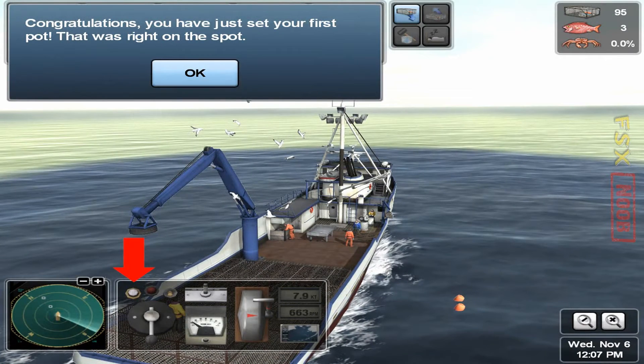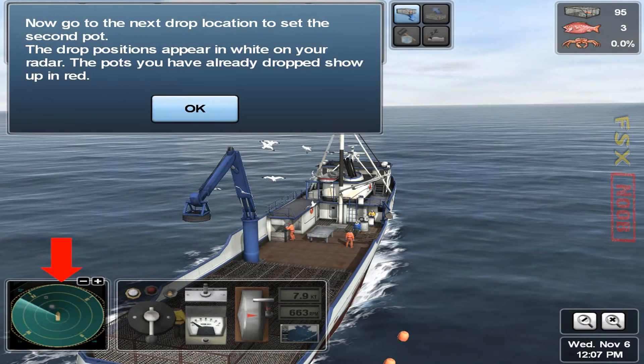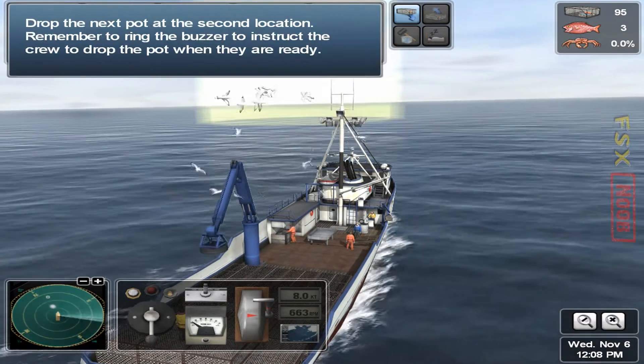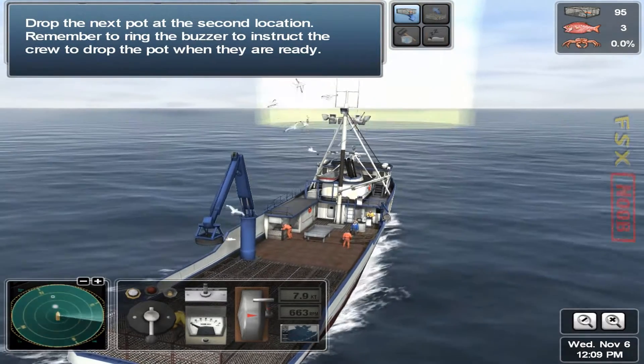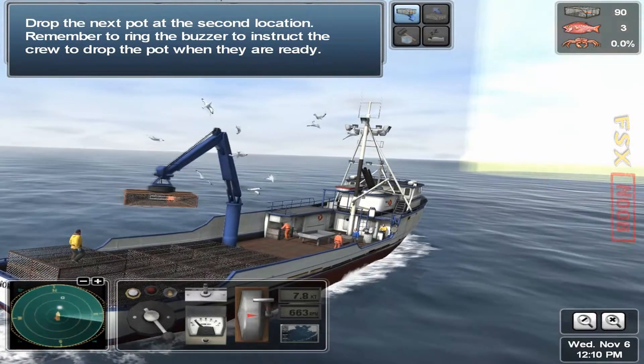Congratulations! You've just set your first pot. That was right on the spot. Now go to the next drop location to set the second pot. Drop the next pot at the second location. Remember to ring the buzzer to instruct the crew to drop the pot when they're ready.